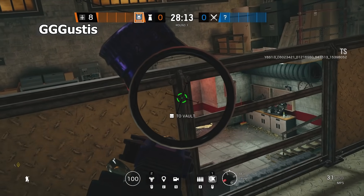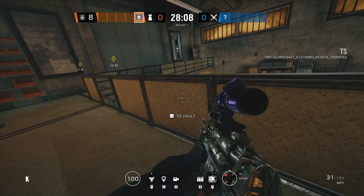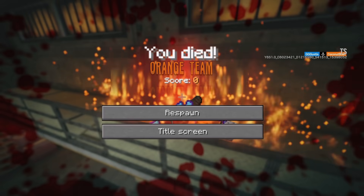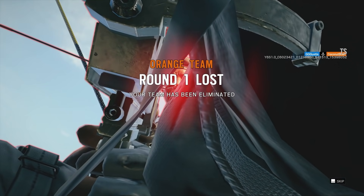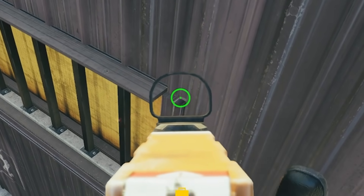Up next are a couple of insane spots my friend Gustus showed me. The weather has taken a toll on these rooftop areas of the map, causing a couple of gaps that both Bugs and Capital Bolts can fit through. This first one is to slam anyone on catwalk and is a complete game changer when attacking Clubhouse.